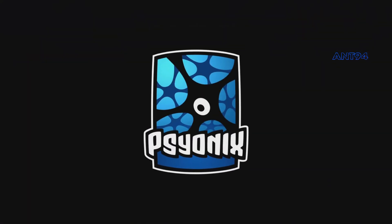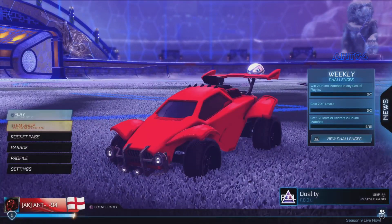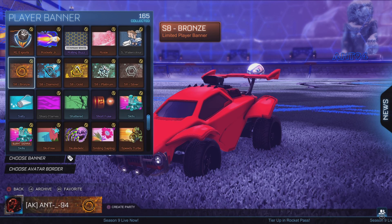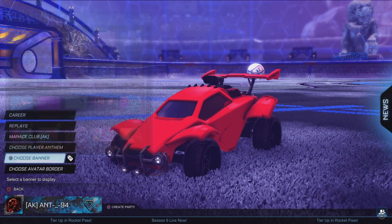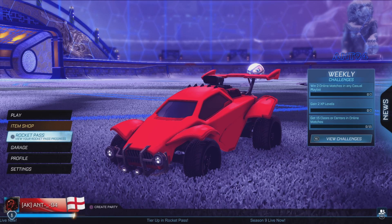It's Ant94 and today we have the new season of Rocket League - Season 9. We've got the blue ice and frost theme on one side and lava and fire on the other, so basically cold versus warmth. If you played last season you get banners as rewards - bronze, silver, gold, platinum, and diamond. There are also champion and supersonic legend ranks but I don't have those.